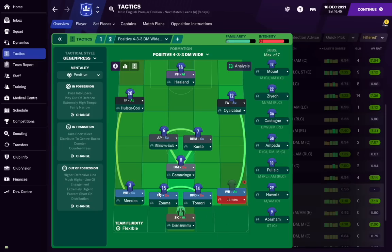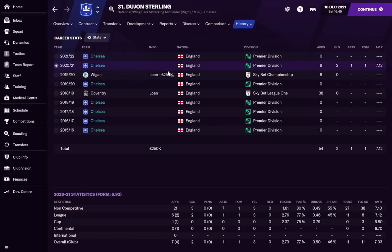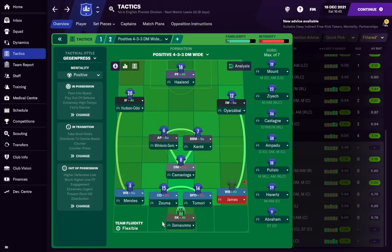Beyond the eight defenders I also like to have a versatile defender who can cover the majority of positions — making twelve defenders total. I use a youth player for this role, like Dujon Sterling here. He's not expecting much game time but acts as a defensive emergency cover. Last season he played eight times, scored two goals, got one assist, and had a 7.1 match rating — so a very good player to have around. If Reece James is out for a season, Castagna will need rotation, and that's where Sterling steps in.